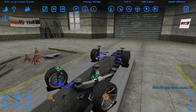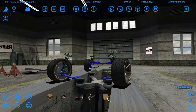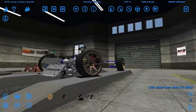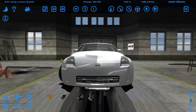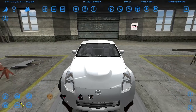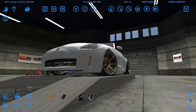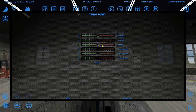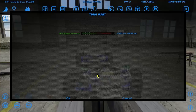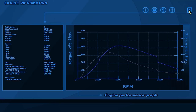The problem with this engine is it's got too much power — it's got 2,000 HP. That's why I don't like this engine, because it's not an engine, it's just cheese, boys. This thing sits at 5,000 RPM. What if you drop the turbos way down low to 0.2 bar? Let's see what kind of power we're making — 400 HP. Okay, I like that.